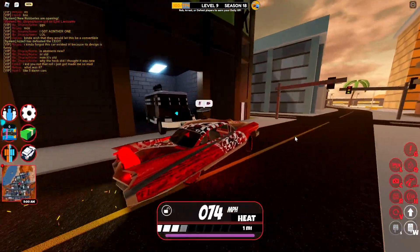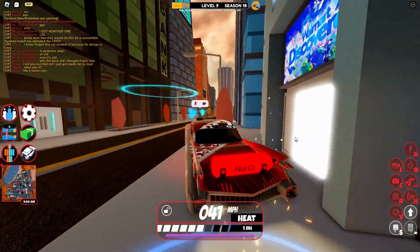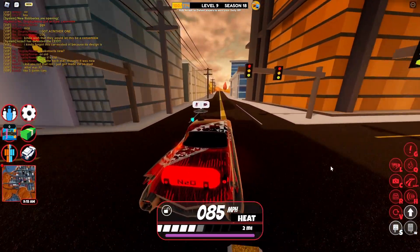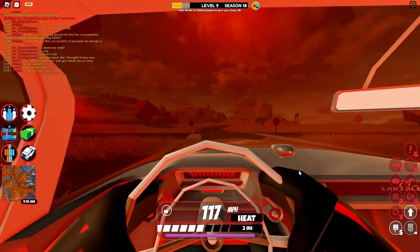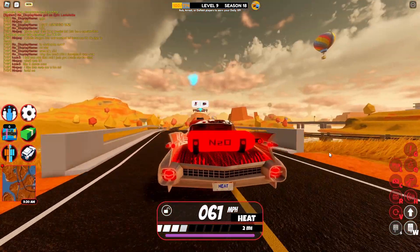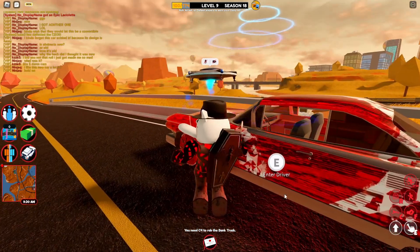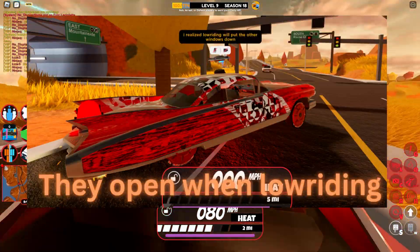Here's the low rider with max speed and low riding, which looks pretty funny. Of course I don't think this was meant to be used at high speed. I also realized it's actually a toggle, not a hold down, which is more convenient. Here's first person driving by the way, which looks pretty clean, and let me look at the car details.